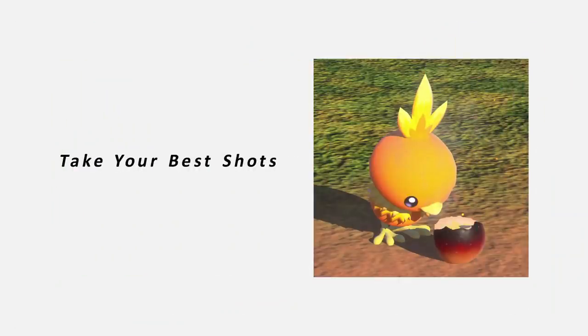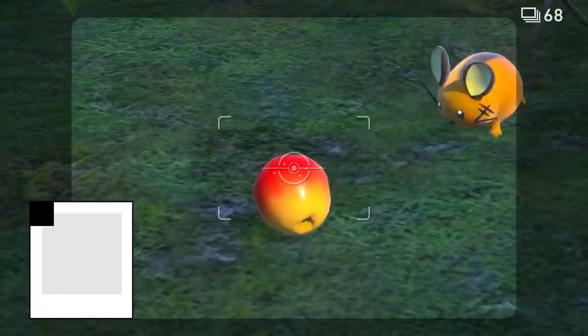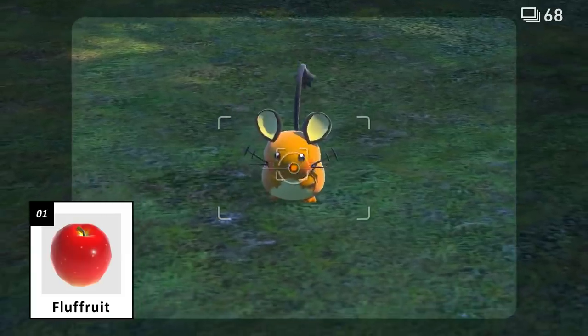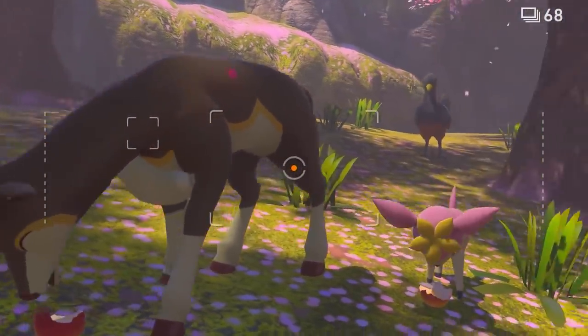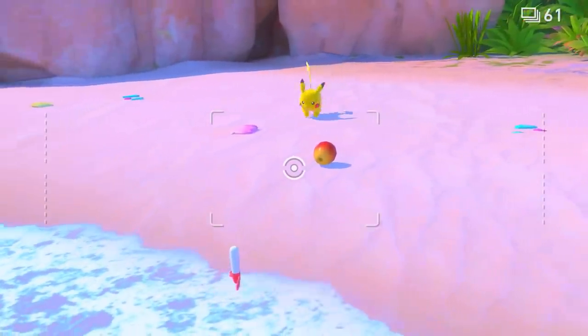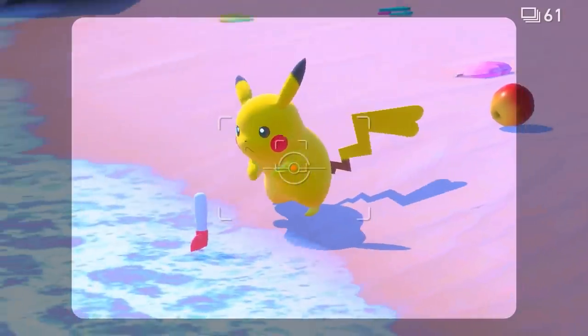Pokémon photographers keep plenty of helpful items on hand. This is Flufffruit. Toss some near a Pokémon to lure them in for a photo op while they snack. Throw a Flufffruit to a Pokémon to get their attention — results may vary.